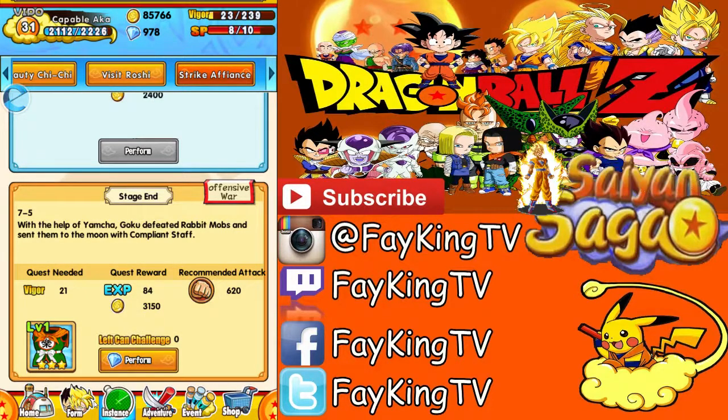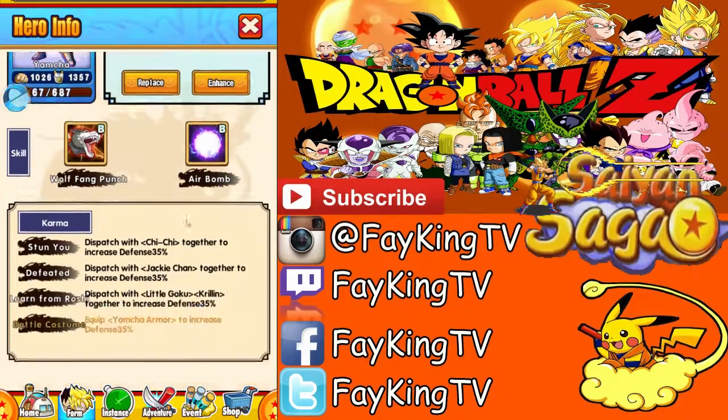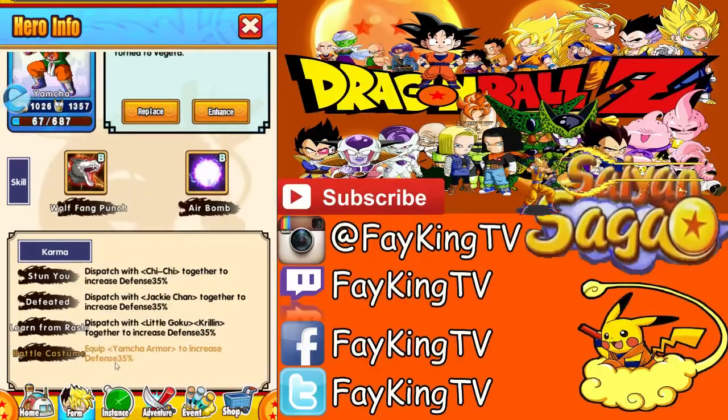You get Yamcha, Chi-Chi, Goku. It's based on the abilities. If you have Lil Goku and Krillin, you get that 35%. And then Jackie Chan, Chi-Chi — Chi-Chi gives other buffs also. So it's good to have all 3 of them.